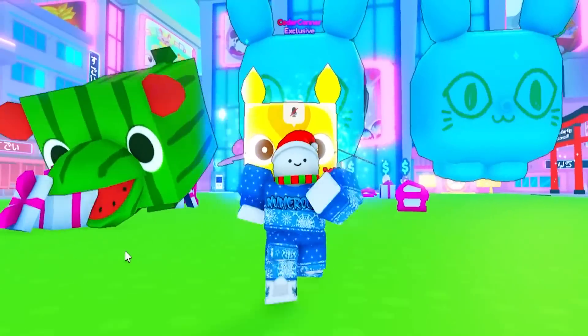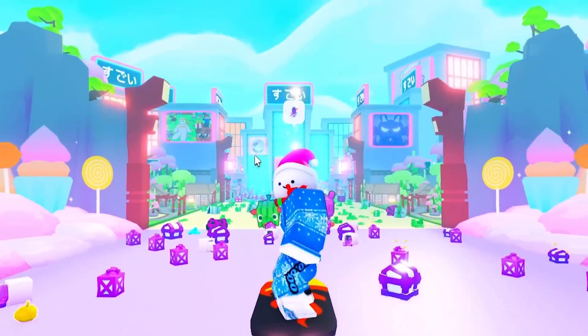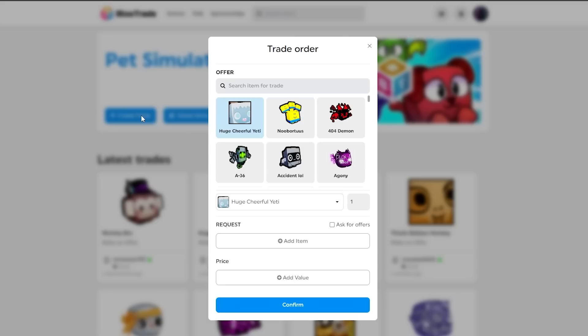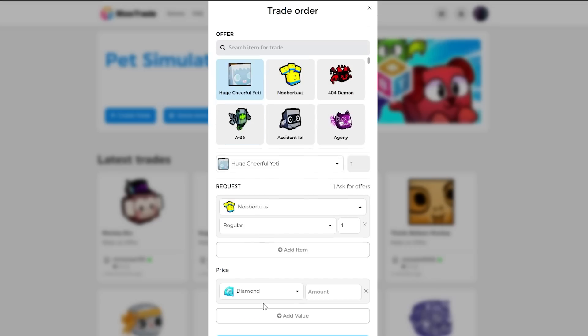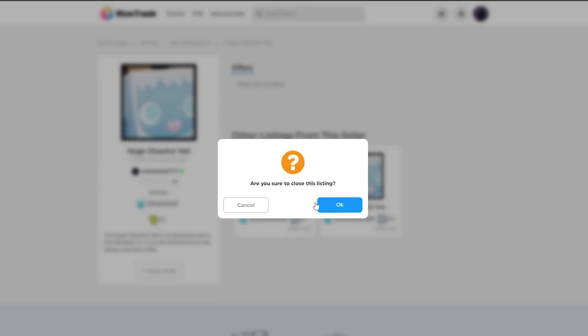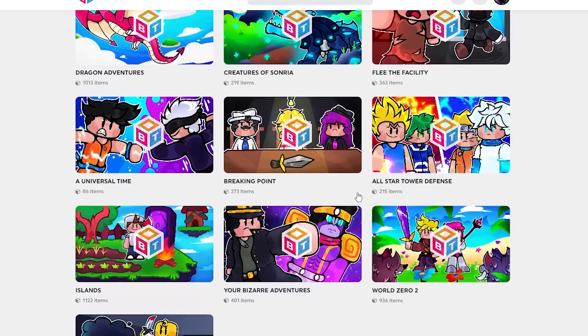You guys might be wondering how I got all of these pets including the huge pegasus. To do most of my trading I use this website called blocks.trade. It lets you put up pets that you want to sell — for example, you want to get offers on a huge cheerful yeti and you're requesting maybe a new board, and you can also add the price of gems. You can basically sell your pets on this website, which is very cool. Other people can put up offers as well, and you can close your trade whenever you finish. They also have this for a lot of other games, so definitely check it out — link in the description.